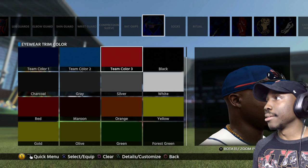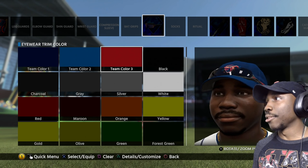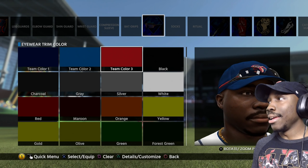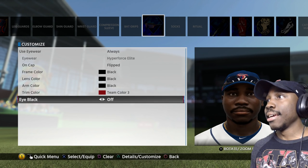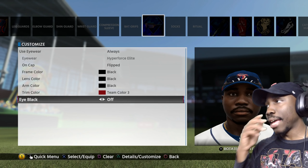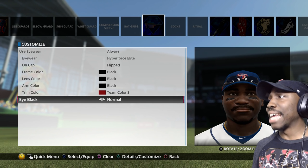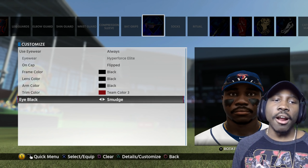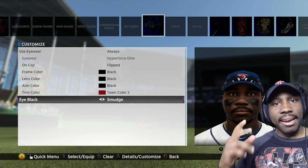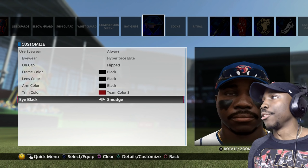You can actually customize this. I kind of like the little white in there though — you get the white Nike check. What about the red? Yeah, we're going to go the red and black with those shades. And we don't need any eye black — actually, hold on. I might put a little bit on my face. I want to look like a warrior. We're going to put a little bit of smudge on our face, go out there and look like a warrior, and kick butt and take names.